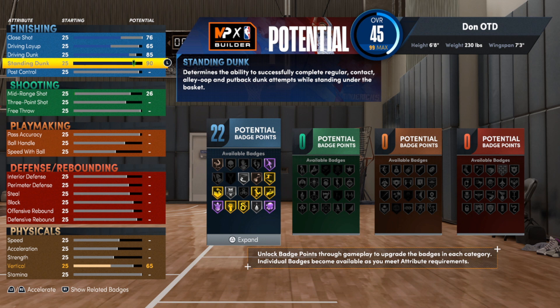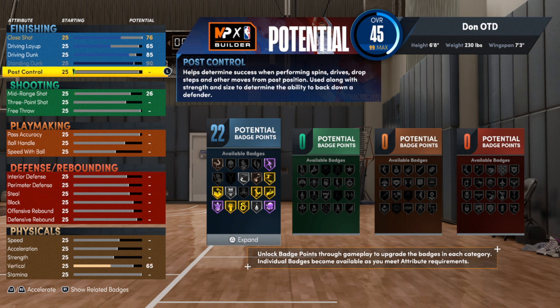We're going to leave post control alone for now. This build is primarily a park build but can be used in rec too. I'm not going to put too much into post control — you will end up with 22 finishing badges. It's more about finesse with this build; you do get a gold posterizer which is pretty good.